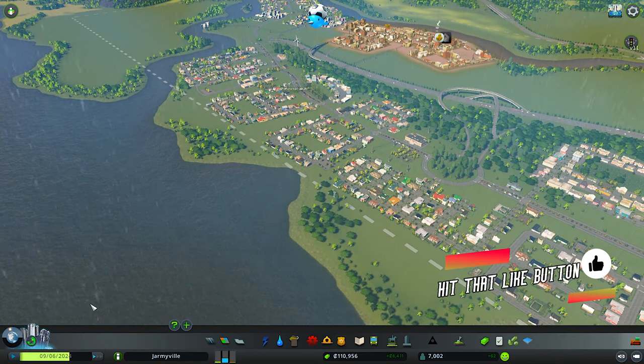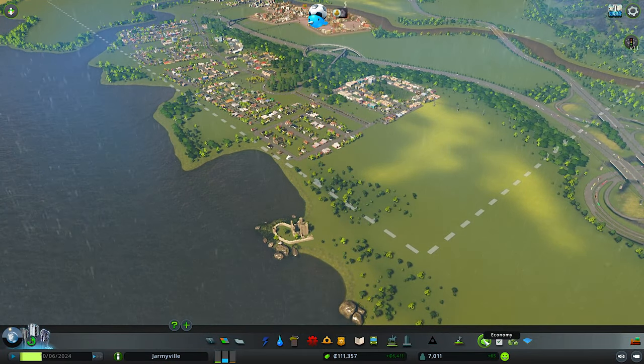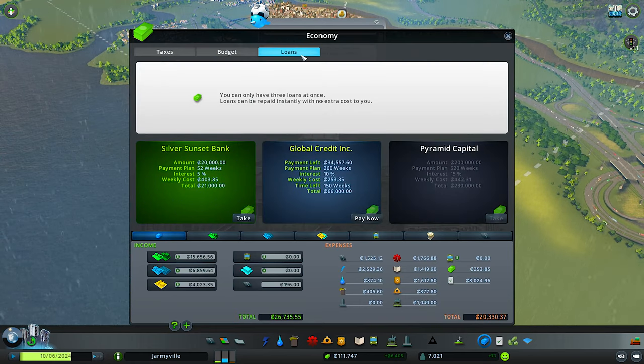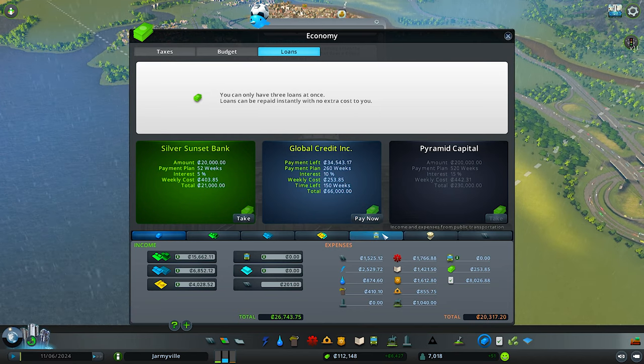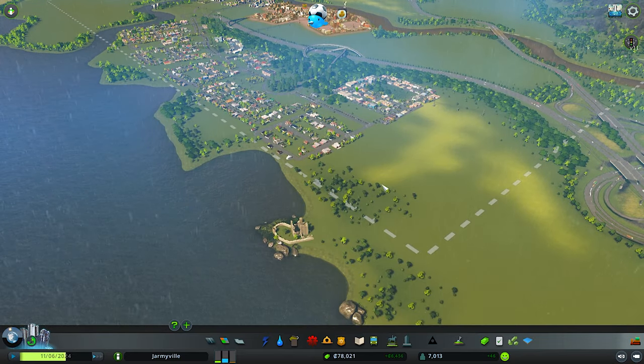It gives you money when you reach population milestones, because I did not have that much — it must have kicked in. Anyways, before we start, let's go ahead and pay this loan off. There we go — paid off. Okay, no debt!